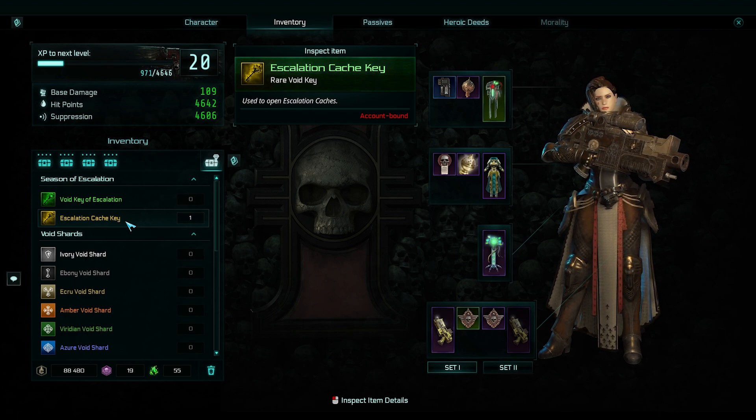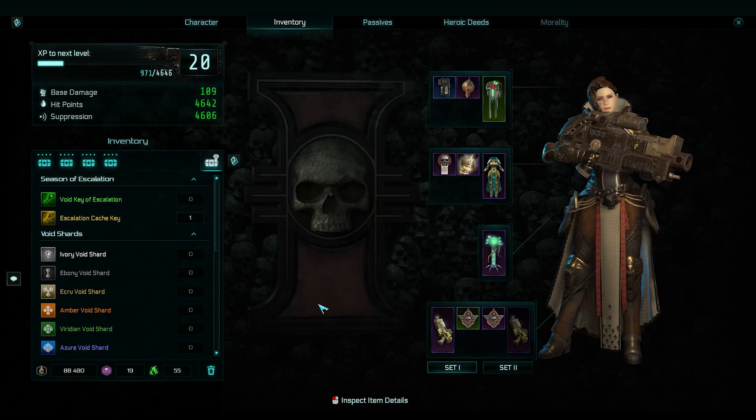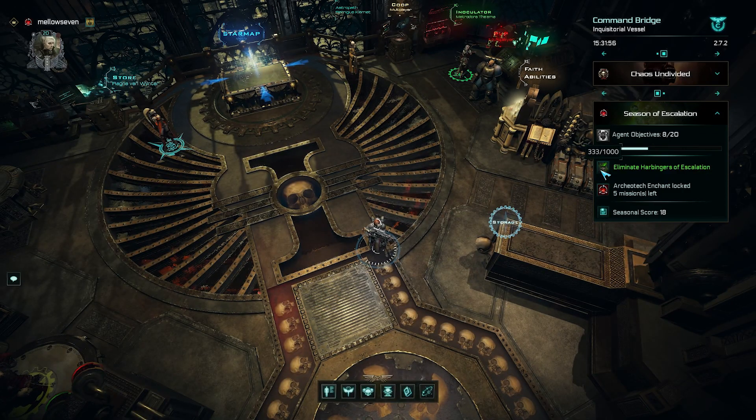We'll have to play that by ear and see as we figure it out. That's how we get the cache keys, and that's how we get the currency. Mine happens to say that 333 Harbingers have been eliminated — I haven't killed 333; to the best of my knowledge, maybe I've killed two. These, I believe, in your random missions have a much higher chance of being in there, so you're likely to see many more of them. They also have an aura that buffs their allies as well.